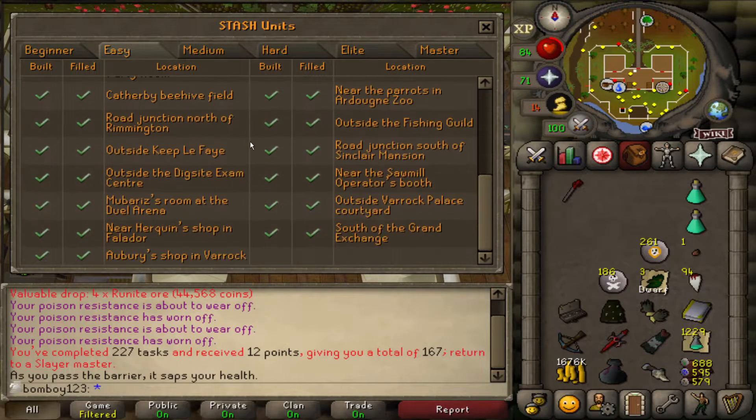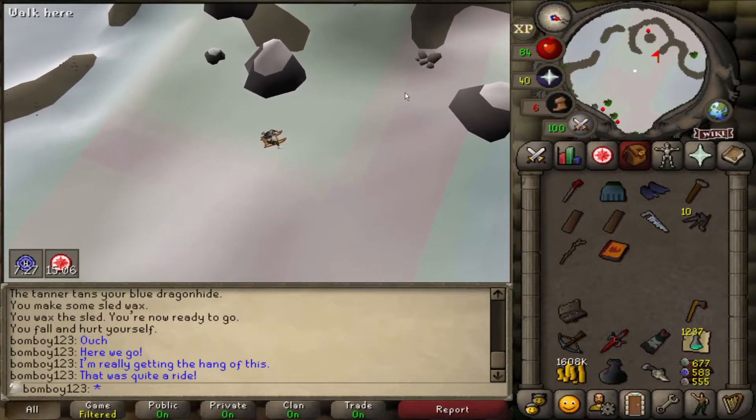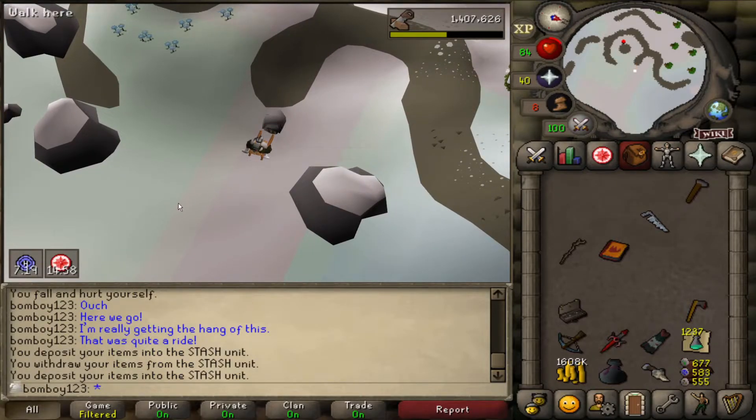You can check which stash units you have filled here. It doesn't say what's in them, just whether they're filled or not. I have every single easy stash built. The ones I'm looking for are the chapel in West Ardougne and the top of Trollheim mountain — just a couple of rune items. Found the stash unit over here — and we can store the ore on the sled. Second dragon spear stored.